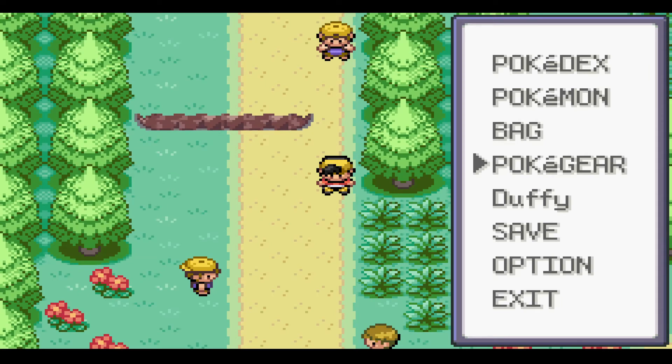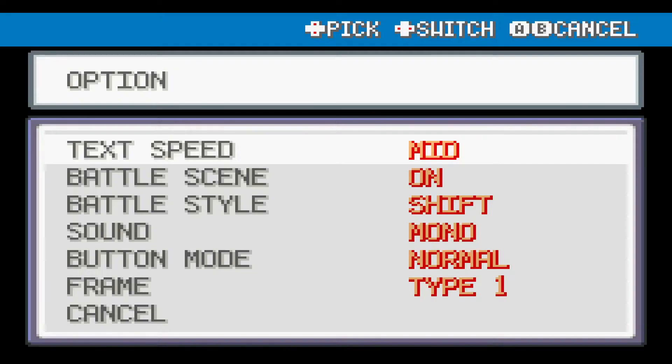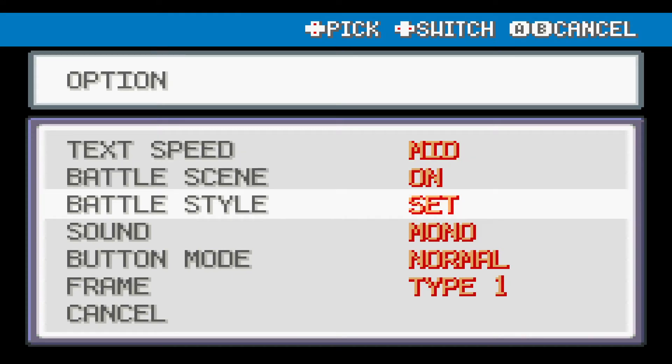This is an advanced Nuzlocke, which means standard Nuzlocke rules, but also set mode and no healing items in battle. I have not used any healing items in battle, and set mode is not enabled, but thankfully I have not done a fight with a trainer with more than one Pokemon, so I have not technically been disqualified from the challenge yet, so we're okay.